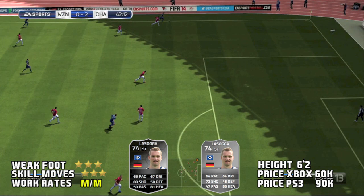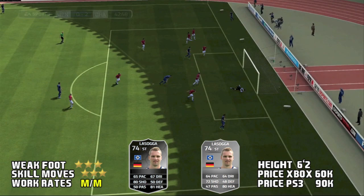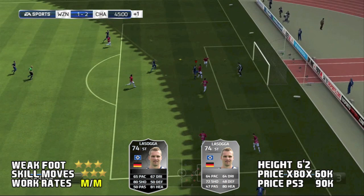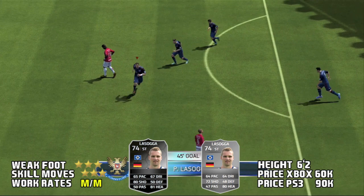His negatives however are his pace and dribbling. He has 65 pace and 67 dribbling, so you do not want to make runs with him. You don't want to build up play with him or carry it up midfield with him. What you want to do is either cross it to him for the header or just pass it to him inside the box or near the outside of the box where you can get a shot off.